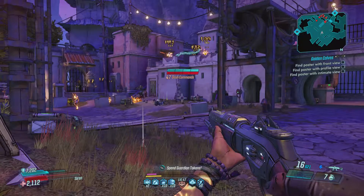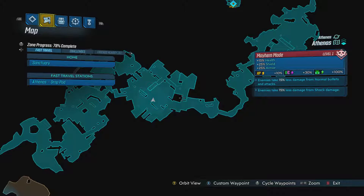Actually, while I'm thinking about it, let's take a look at what bonuses I have going on right now. It's actually worse — plus 15% health, plus 25% shield, plus 25% armor, plus 10% XP, plus 30% money and iridium, plus 100% on rare loot drops. Enemies take 15% less damage from normal bullets and attacks, and enemies take 15% less damage from shock.